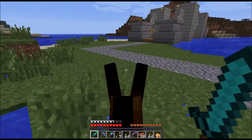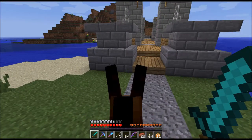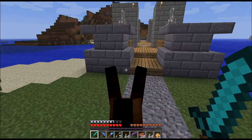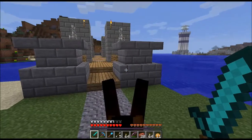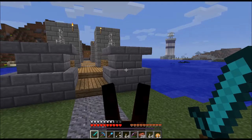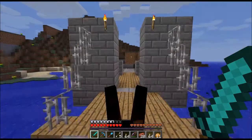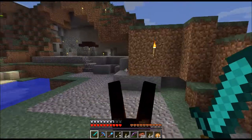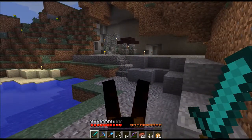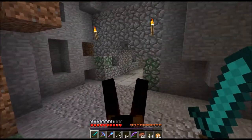I did do something a little different with the bridge here too. I'm not sure if this is quite what I want, but I do like it better than the plain version. This is stone brick stairs — some on the bottom and then some upside down on top. I might make some other brick stairs to do the tops; that might look cool.